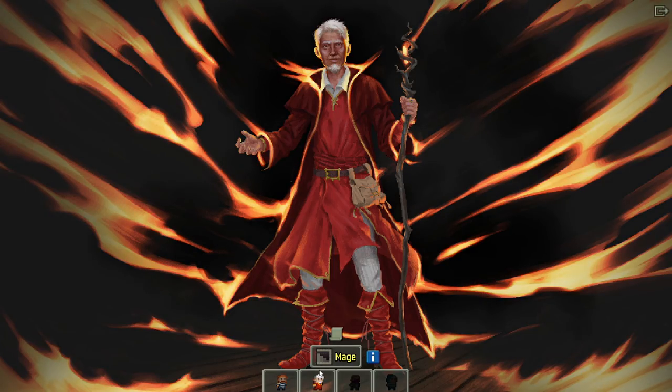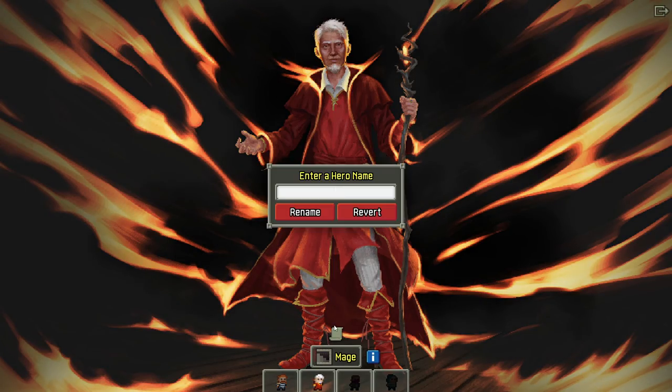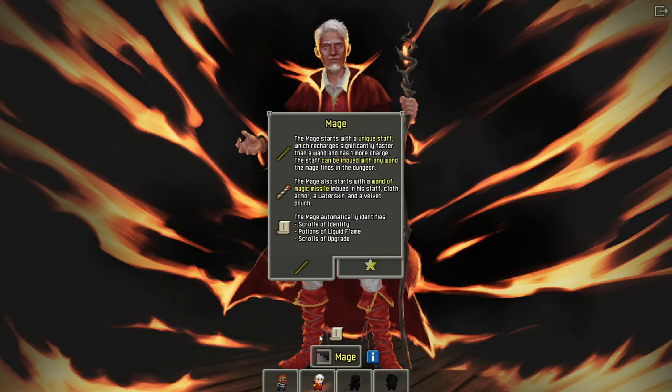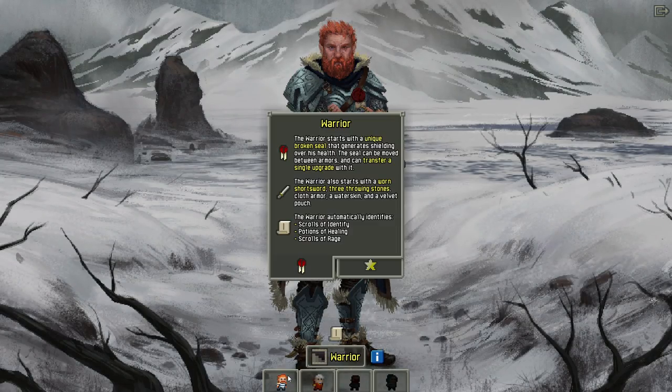Oh, we can play as the mage? What could possibly go wrong? I'm really good with fire. Starts with the unique broken seal that generates shielding over his health. Seal can be moved between armors and can transfer a single upgrade with it. Neat stuff there.